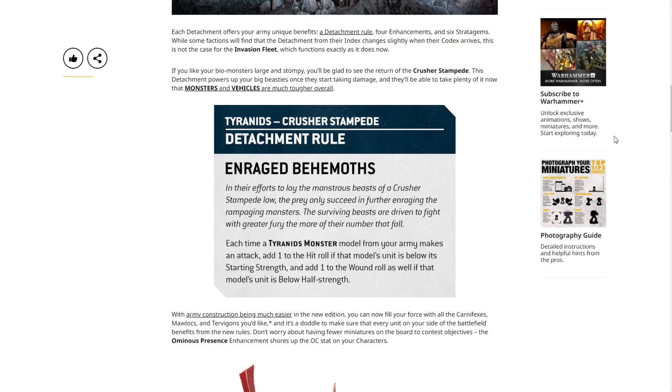Everything Games Workshop has been promising this edition seems to be going up in a puff of smoke. Each detachment offers unique benefits: a detachment rule, four enhancements, and six stratagems. The Invasion Fleet functions exactly as it does now. If you like your bio-monsters large, you'll be glad to see the return of the Crusher Stampede detachment, which powers up your big beasties as they take damage. The detachment rule — Enraged Behemoths — adds one to hit rolls if the unit is below starting strength, and one to wound rolls if below half strength.